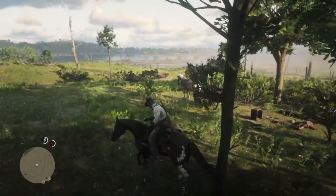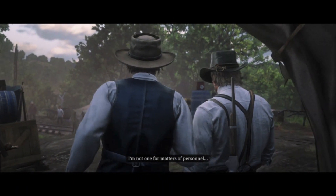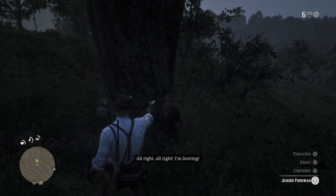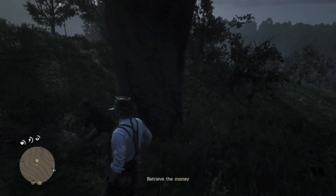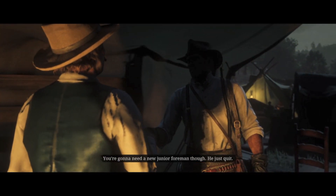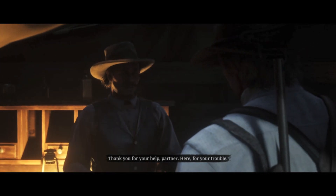On our way back home to Horseshoe Overlook, we're going to stop by the Central Union Railroad Camp and do a quick mission. Find the thief, recover the money, and give him his marching orders. The money is in the tree — just please don't kill me. If you return the payroll to Percy, you'll get an easy $50. Or if you're doing a bad honor playthrough, you can keep the whole $100 and be on your merry way.